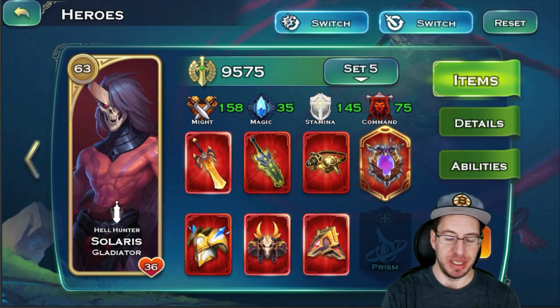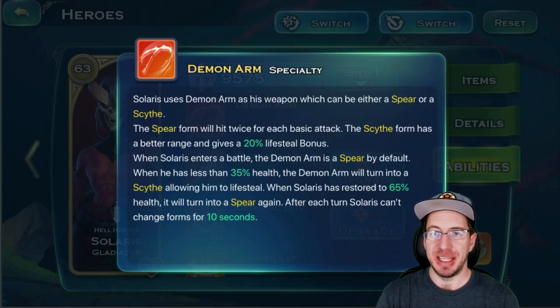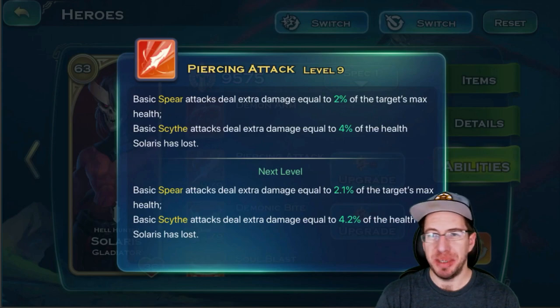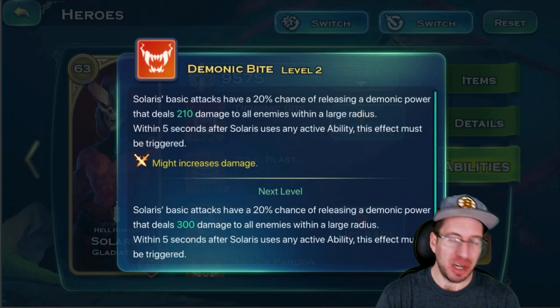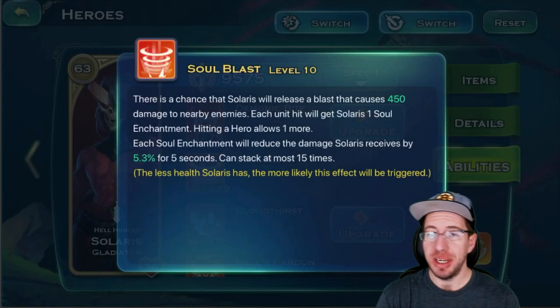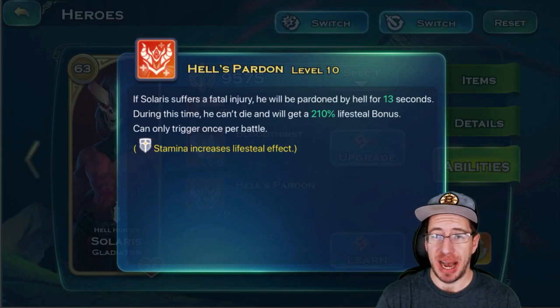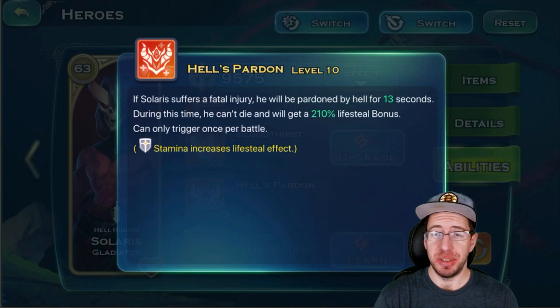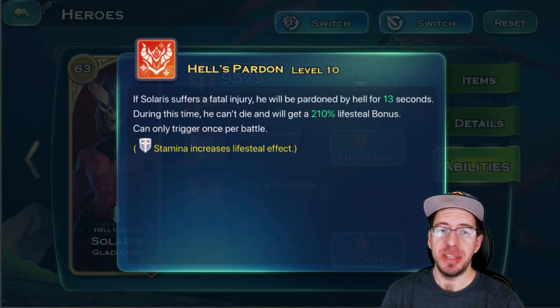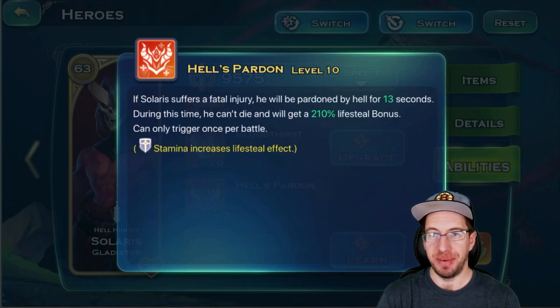I think all of his tankiness comes from his abilities. With his abilities, he does have the demon arrow, which lets him switch forms between the spear. He also has piercing attack — it looks like it should do a bunch of damage, but it really doesn't. We have a demonic bite that puts out a little DOT everywhere, and he has bloodthirst and soulblast. The one I really like and the only one I would highly recommend to have maxed out is Hell's Pardon. If this is at level 10 because we have the Molten set on him, he's actually going to be pardoned from dying for 13 seconds.